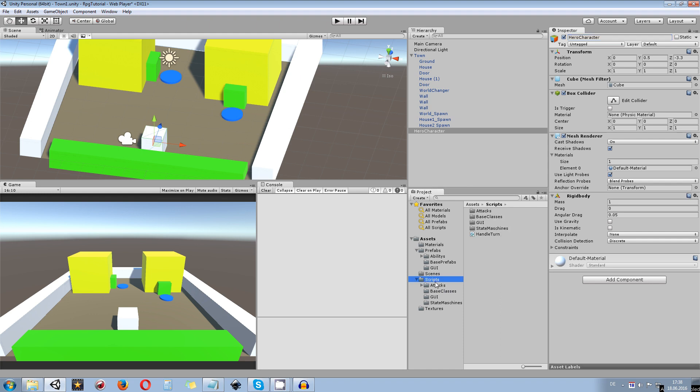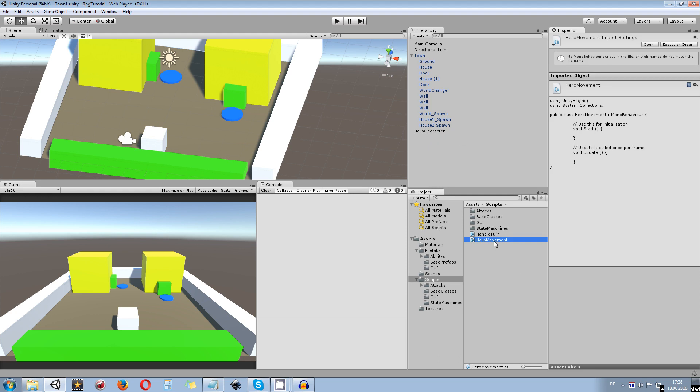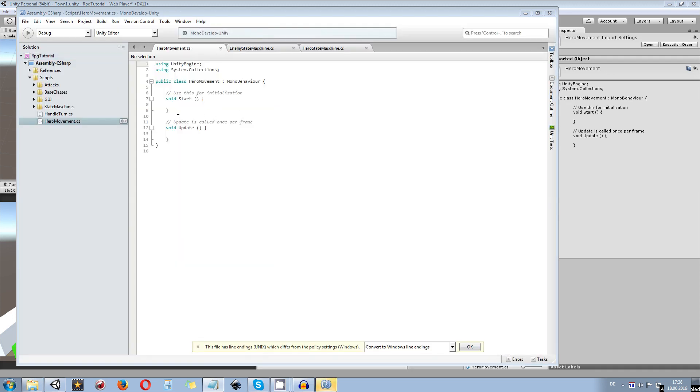Navigate to the scripts folder and create a new C# script — call it 'HeroMovement'. This script will handle movement inside a town and outside on the world map. Open it up in MonoDevelop or Visual Studio. We don't necessarily need Start and Update at the moment but I'll leave them for now. First, create a float variable which will be our movement speed — call it 'moveSpeed' and set it to 10f.